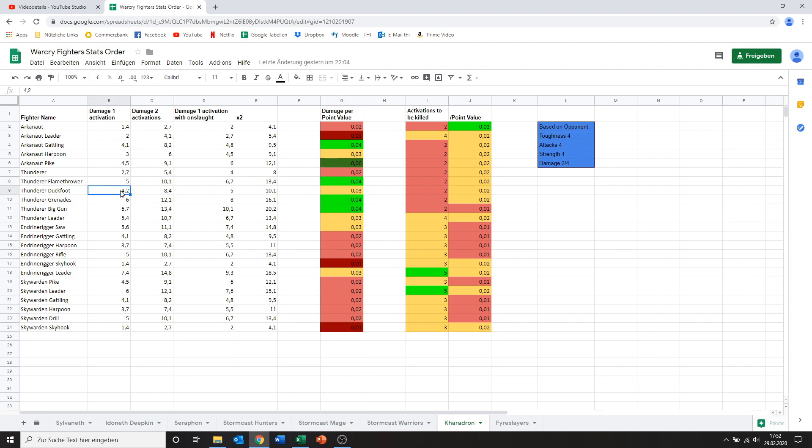Then we've got the Thunderer with the Duckfoot gun. He does 4.2 damage on average, which is a bit lower and puts him in the medium kind of range damage. Still not bad, but looking at your other options, I don't see that you really need him. Then we've got the Thunderer with the Grenade Launcher — 6 points of damage on range. That is very good. His points are a bit higher as well, but he still comes out to be one of the better point values for damage. Definitely take him if you want.